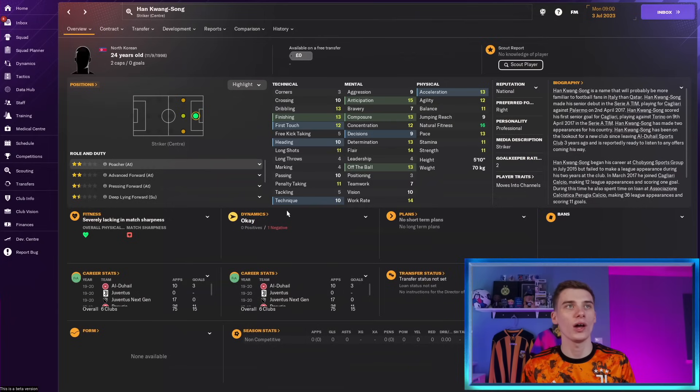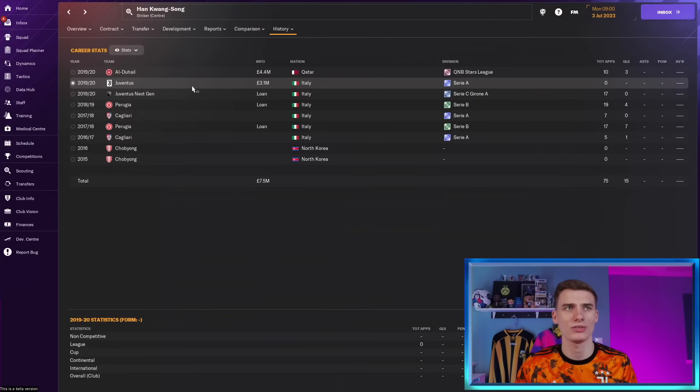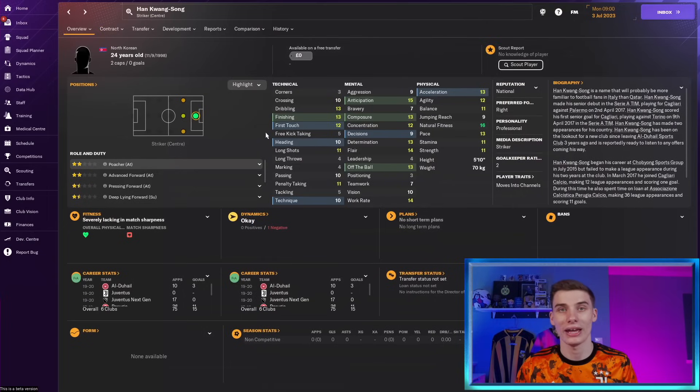With a similar age profile we've got Han Kwang Song, a North Korean international with two appearances for the national team — a striker that has decent ability but is never going to blow anyone away. He spent some of his time in Italy and Qatar, actually got picked up by Juventus for 3 million then went to Al-Duhail for 4.4 million. Now he's sitting here as a free agent. He can finish, he's fairly quick with nice composure, his decision making needs some work as does his technique, but for free he could just be worth the gamble.